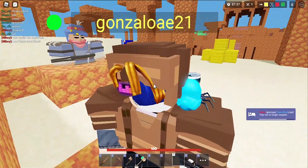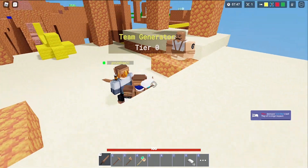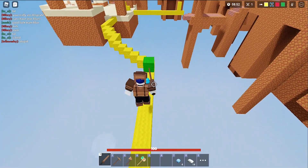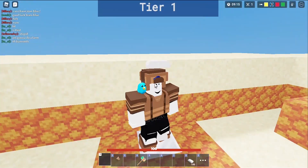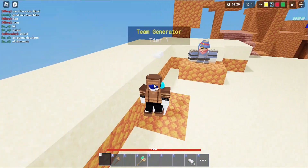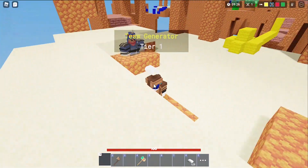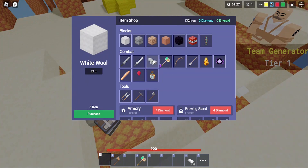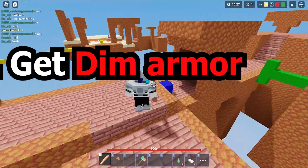We got no beds yet. Our teammate is camping the generator so we can't get any iron. Our teammates, help me protect the bed — that's good. Let's go get tier generator one. Got it. Almost have iron armor, and then after iron armor get a baguette. We're off to middle to get ourselves eight or maybe ten emeralds because we need part of it for banoons so we don't accidentally fall. I can get diamond armor now.